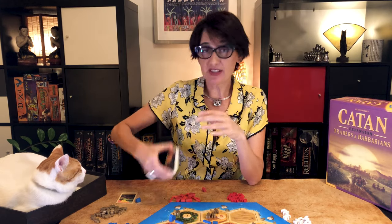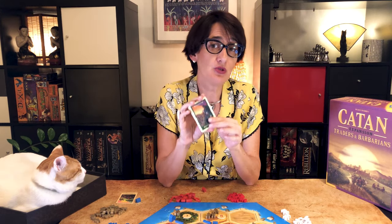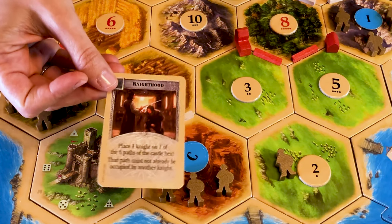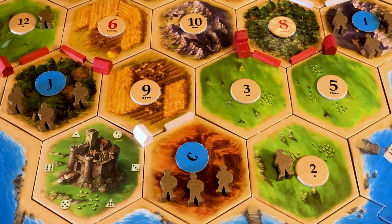Another big difference is the development cards. You need to play and resolve them immediately as you buy them. So if you want to buy more than one, you would first buy it, play it, resolve it, and then buy more. Once you've used them, discard them immediately, and if you run out of cards, just reshuffle them and create a new deck. Also, you have to place a knight as soon as you play a knighthood or swift knight card — this card is also called black knight in some editions.